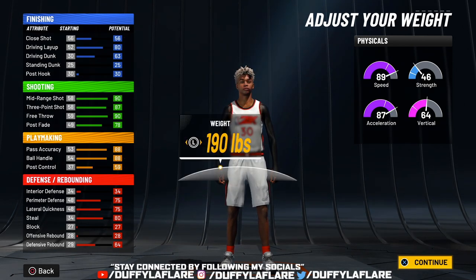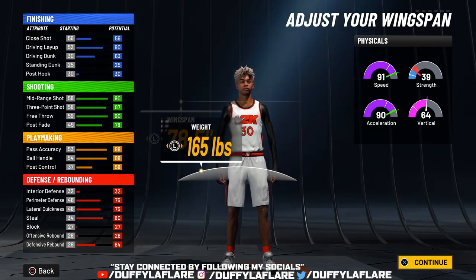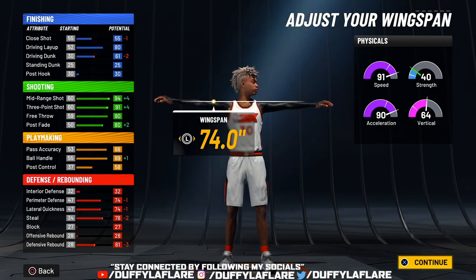For the height, you wanna go 6'2. For the weight, bring it all the way down to 165. And for the wingspan, bring it all the way down to 74 — the lowest wingspan.